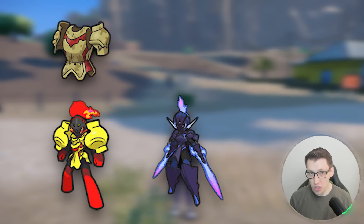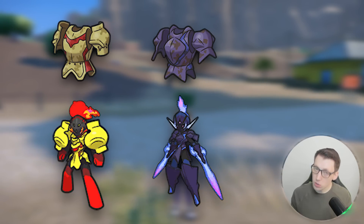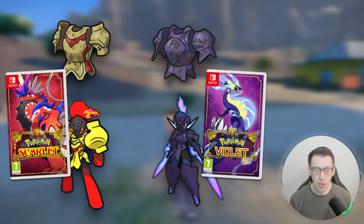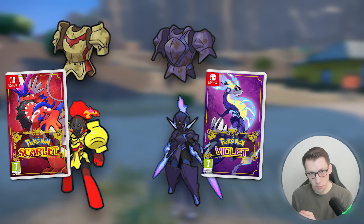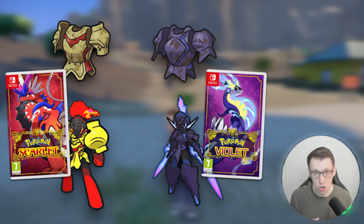And that is the Auspicious Armor and the Malicious Armor. Now both are obtained the same way but they are version exclusives, so do bear that in mind. If you are playing Pokemon Scarlet, you will only be able to obtain the Auspicious Armor. If you are playing Pokemon Violet, you will only be able to obtain the Malicious Armor. So you will have to get the relevant armors and then trade with someone to be able to evolve your Charcadet into the other version exclusive.